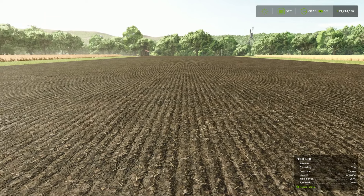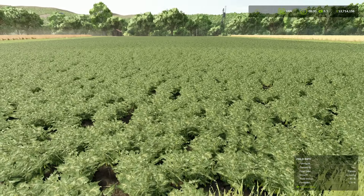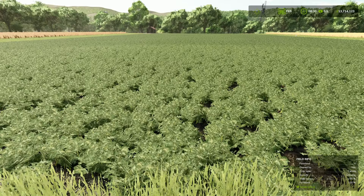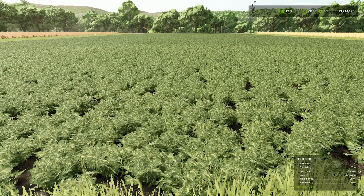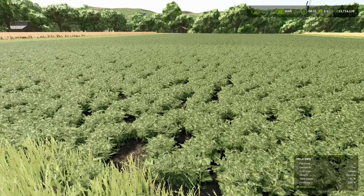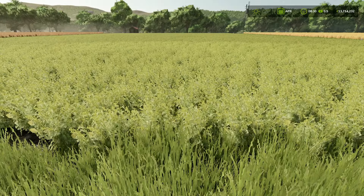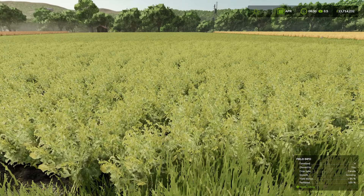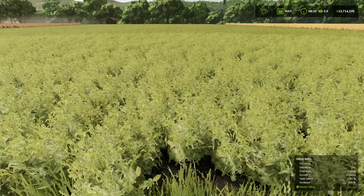I've got weeds turned off, so let's fast-forward through the growth stages. Month one: definitely a lot of coverage - quite a thick layer on the ground, not seeing much soil between the plants. Month two: not really a lot going on. Month three: again, not a lot has changed - maybe it's all happening underground. Month four: we've got a bit of change - the leaves are looking a little lighter. Month five: not a lot has changed visually, but this is going to take a while to grow.